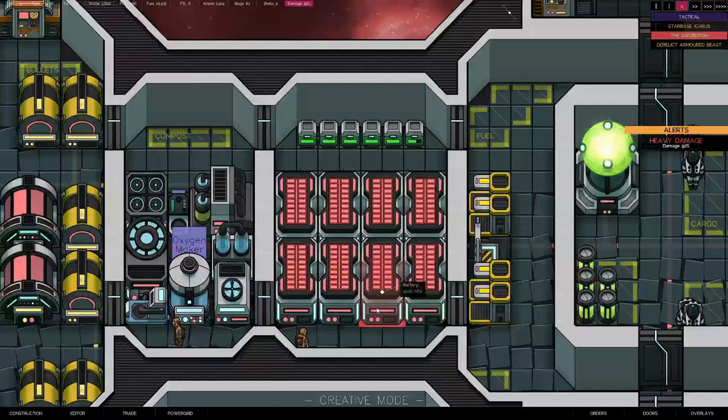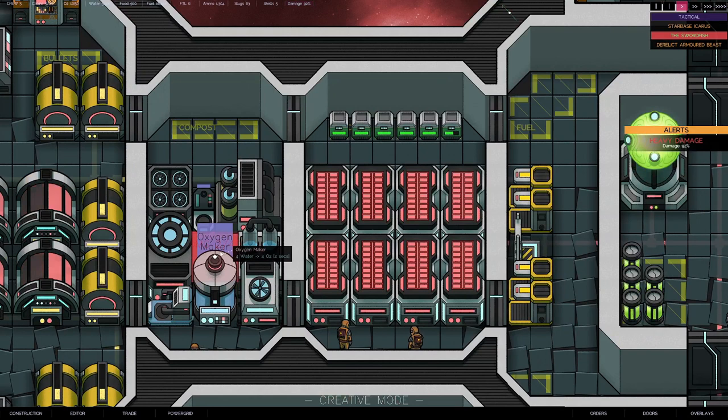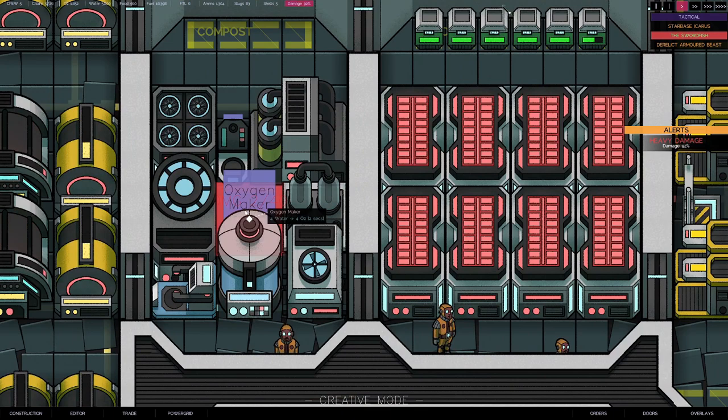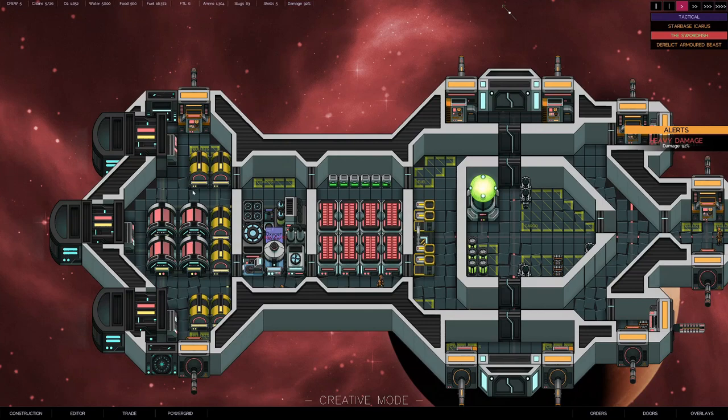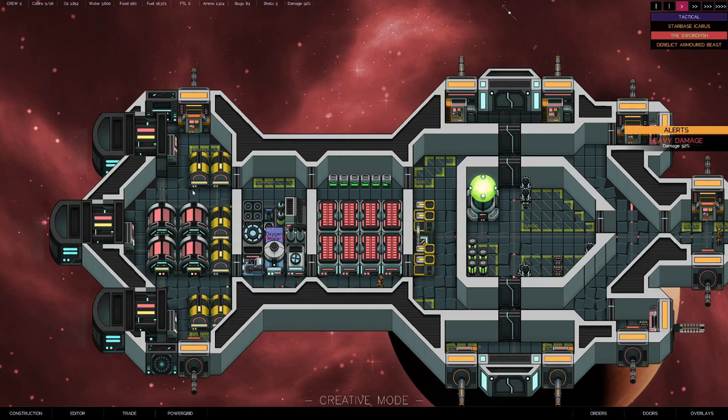One thing to mention: during combat, our oxygen maker — which still has placeholder art — took damage. It shows 'damage 2 out of 40.' No crew is fixing it. The only time I've seen crew fix things is when something is 100% destroyed — like a gun or thruster — then they'll come repair it. For partial damage, there's no way I know to repair it other than uninstalling and reinstalling the module, which brings it back to full health. Until it's fully destroyed, no one will fix it.